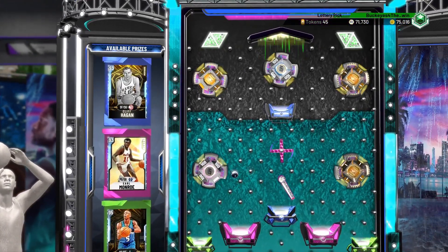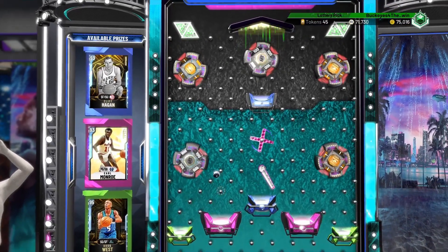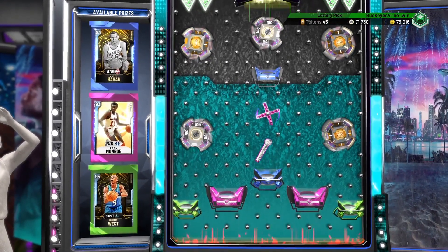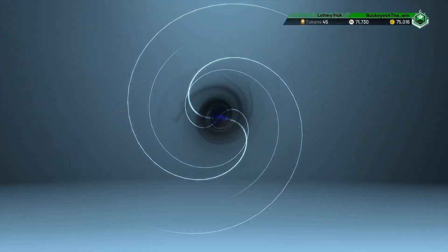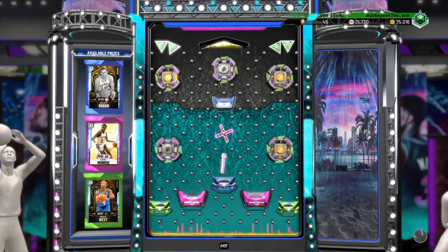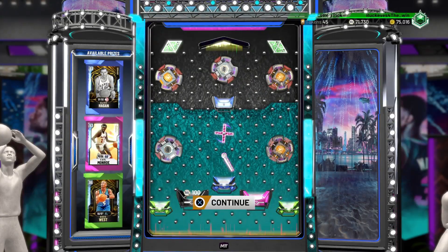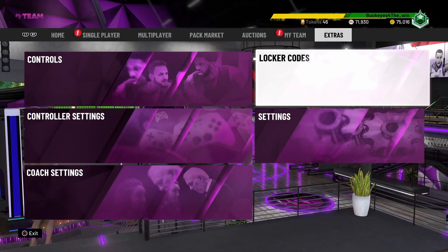The code, if you guys couldn't tell or see it before I entered it, was myteam-happy-friday. That's basically all you need to know about that. By the way, I got the worst card I could have gotten out of the three because I already have that card, and I think it goes for the least out of each — it literally sells for less than 5,000 MT, so that kind of sucks.